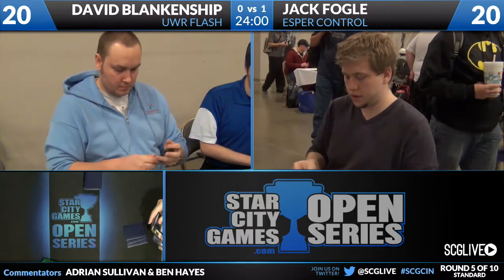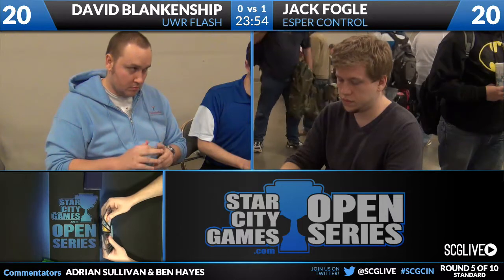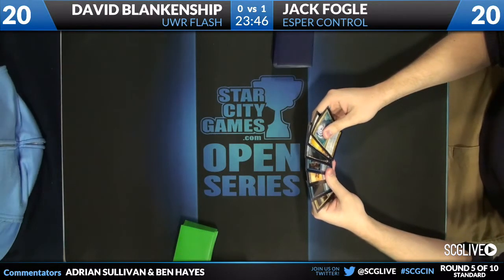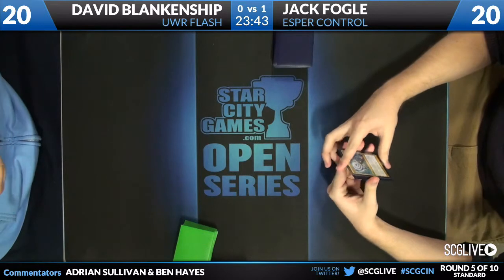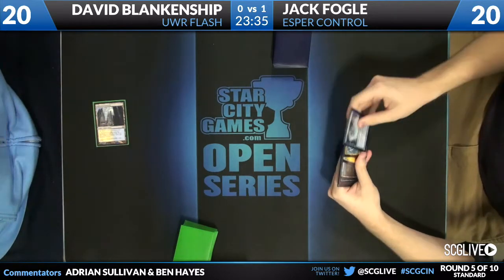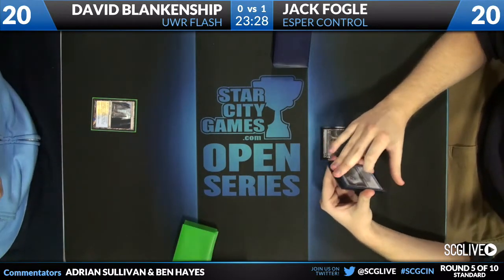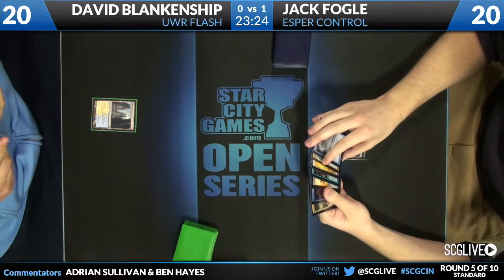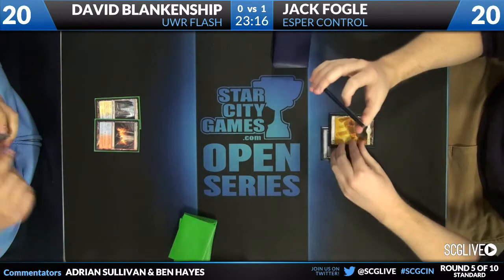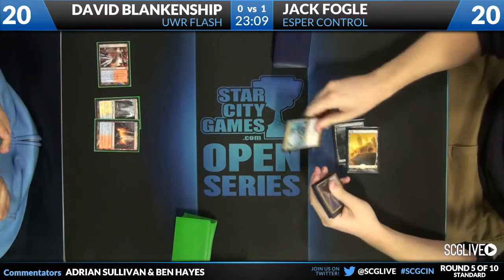In fact, perhaps the only truly lopsided archetype matchup that exists in Magic. Between those counterspells and Jace giving him another avenue to win, it looks like both players have their starting hands and they'll both keep. David starts with a Hallowed Fountain. Jack draws a Dissipate, plays a land and passes. And David will just play a Sulfur Falls and pass.